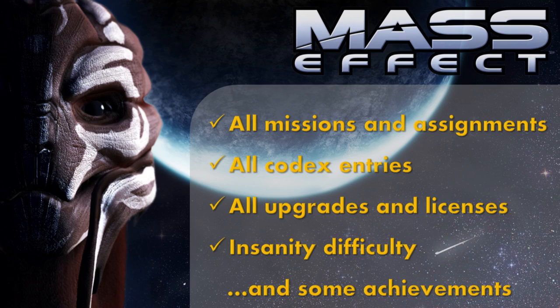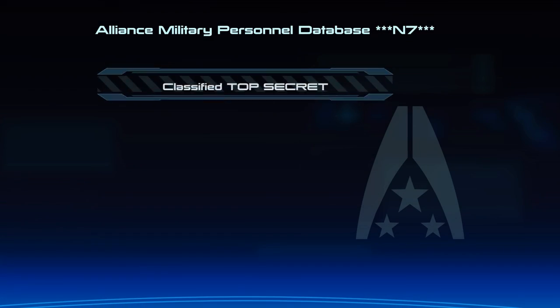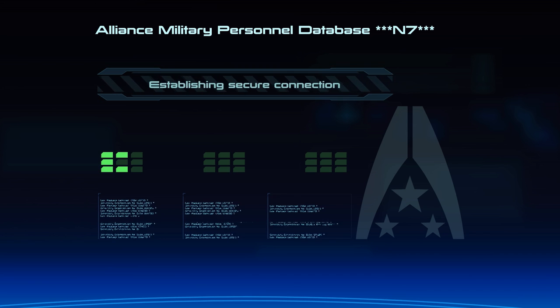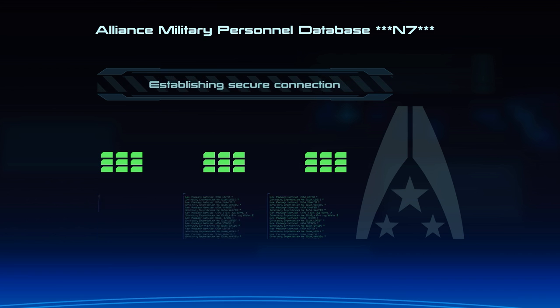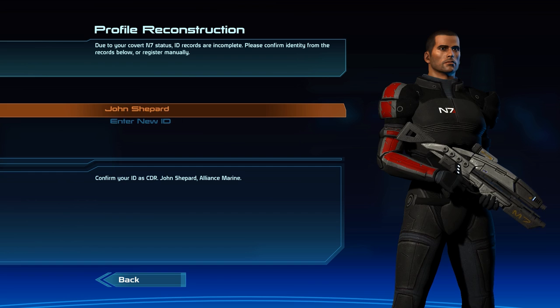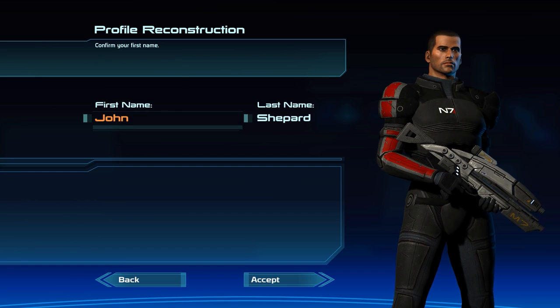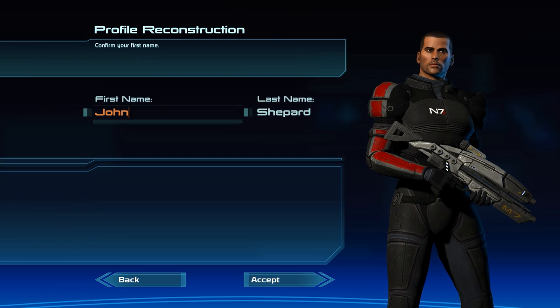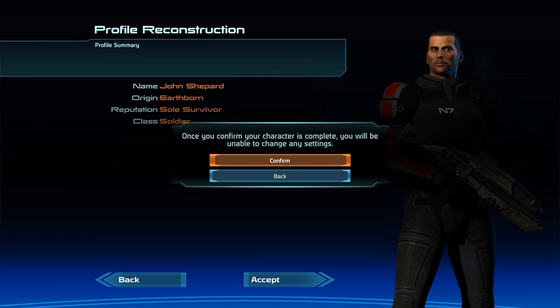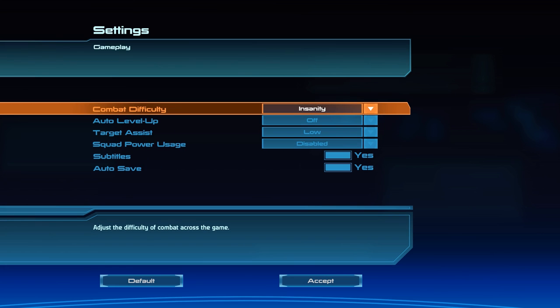Now let's jump right into it and begin with character creation. We'll start a brand new save file — Level 1, the male default Commander Shepard, no customization whatsoever. That means Shepard's class will be Soldier and his background will be Earthborn Soul Survivor, which has some minor influences on a few points in the game and dictates the amount of Paragon and Renegade points we start with. Settings: insanity difficulty, auto level-up off, target assist as low as possible, and squad power usage disabled.